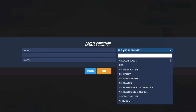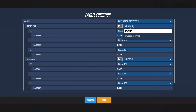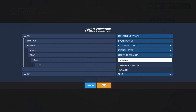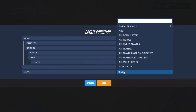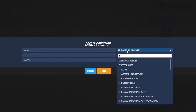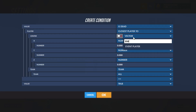We're going to check the distance between us and them — distance between the event player and the closest player to us. And they need to be on our team, so we'll use team of event player, meaning they're on the same team as us. The distance between us is going to be less than or equal to the global radius we set earlier — global variable R. Now let's make sure that they're dead: is dead, the closest player to the event player on our team.